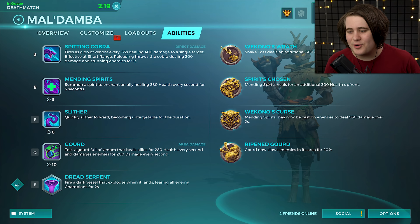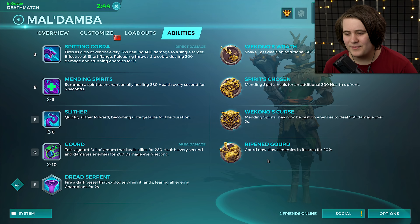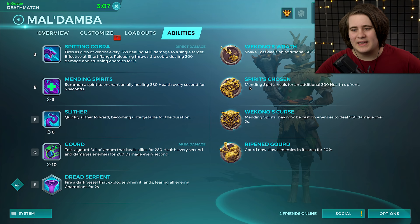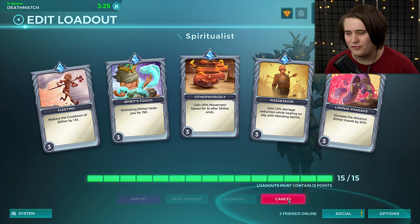If you're playing Damba and missing your right click all the time, you're not really healing for anything other than your Q which doesn't heal for a ridiculous amount. He's got a decent selection of legendary cards if you want to play him damage-wise - we've done a video on Wekono's Wrath and Wekono's Curse. But today I'm going for Spirits Chosen. Slowing 40% with Ripened Gourd is only really useful when you need to slow people. And if you look at the mastery rewards, you actually start with the best legendary card for people new to Damba - I'd highly recommend the default legendary card if you're just starting out.